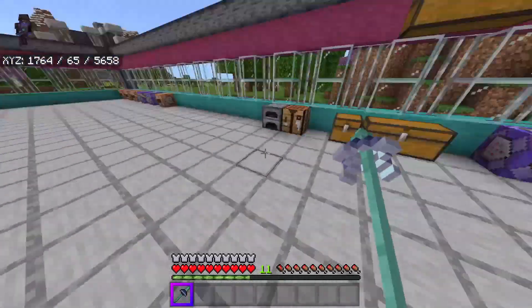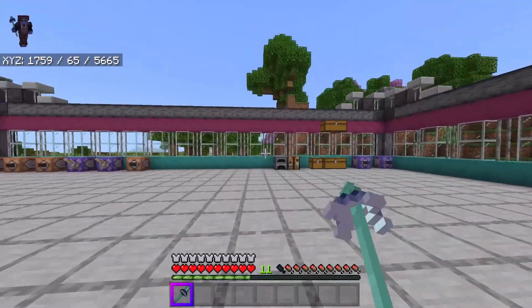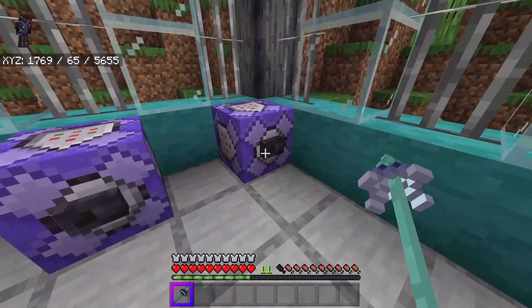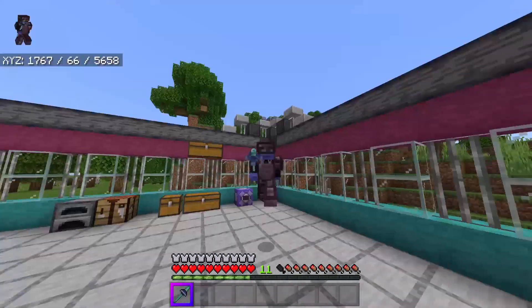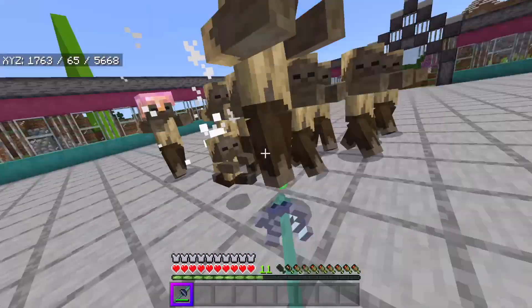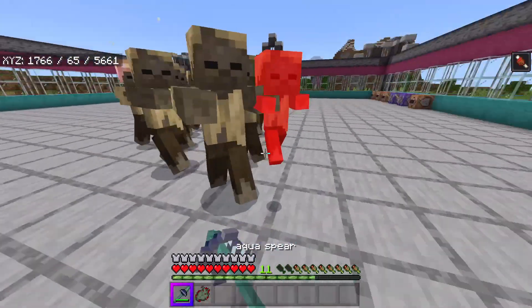I like how people are doing the 3D textures for the items. The only thing is they look a bit weird and broken when you punch. But let's try out using the aqua spear against these husks in the netherite armor — I believe this is probably just like a seven-damage spear.